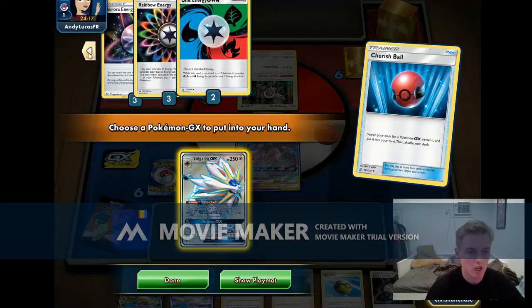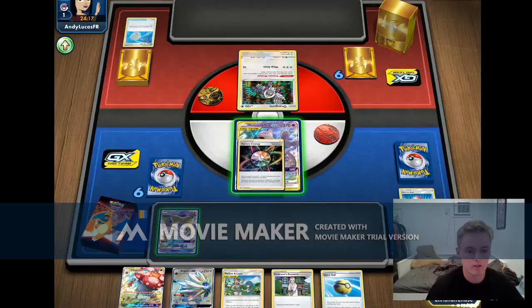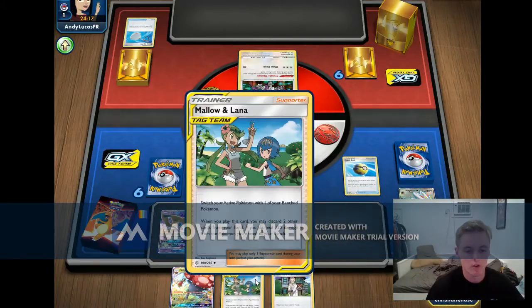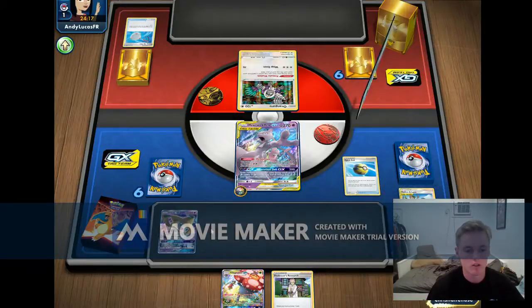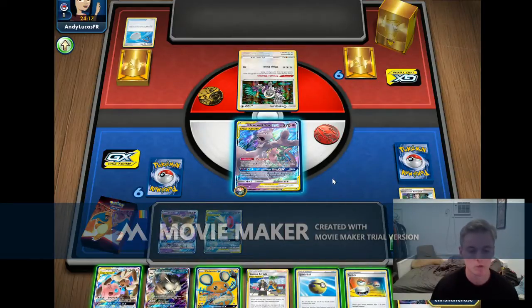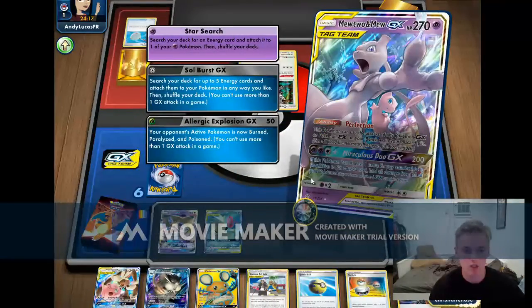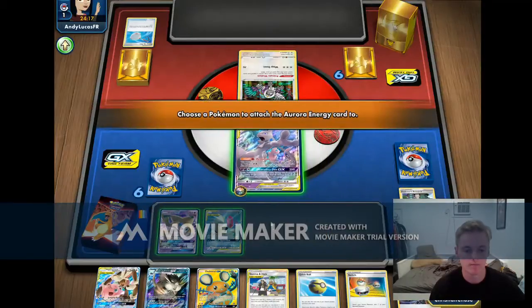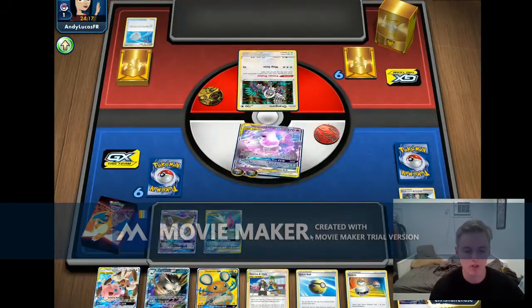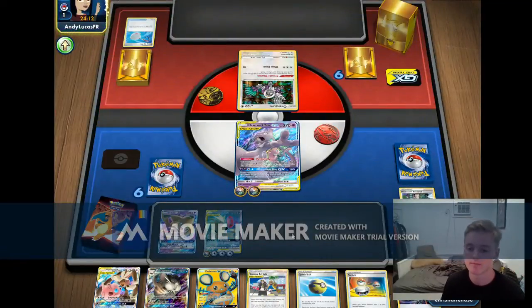TTar is in the deck — we have a total of eight energy and we prized one. Just want to get Jirachi on the field. We're going to Quick Ball and get the TTar out. Then we're going to Research with five Plume in the discard — super good. I don't want to attach and change the sand; I want to hold as many energy as we can because Pult normally plays energy denial. I'd like to put four on the bench and then one on the active TTar. Getting five energy — put one Aurora on the active and the rest on the bench TTar. Totally fine with that line of play.